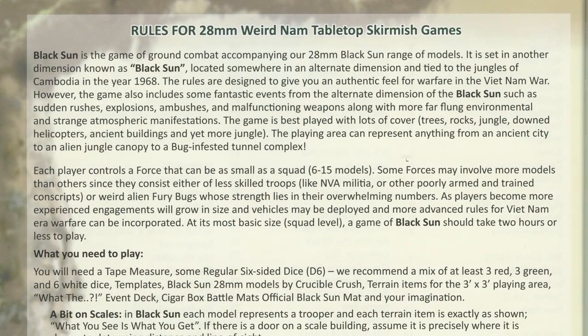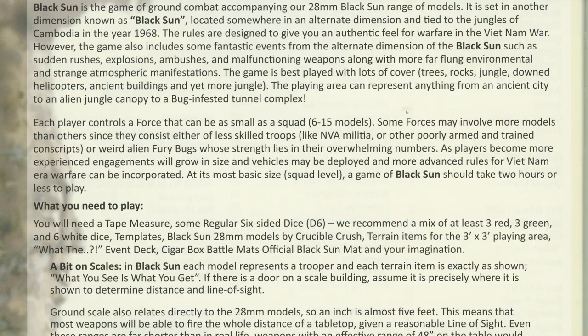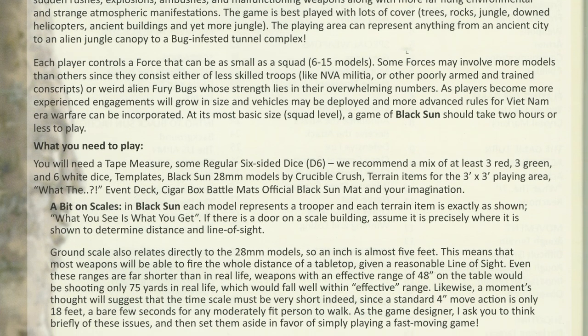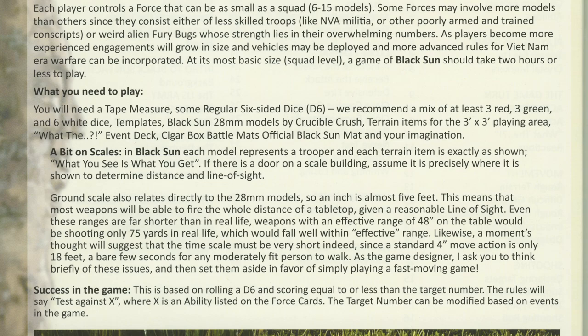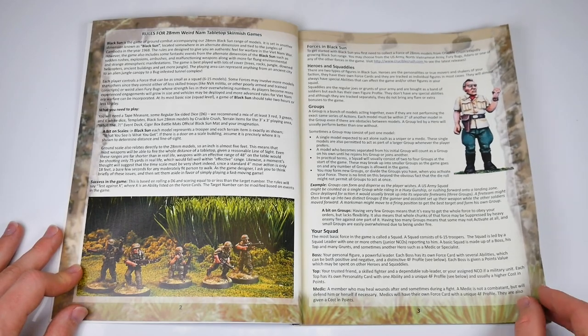The dice mechanics immediately stood out for us. Successes in Black Sun come through rolling equal to or less than the target number on a d6. A low roll is good — to our huzzahs. It could however be argued it's a wonderful thematic representation of the twisted and pessimistic disaster world of Black Sun.